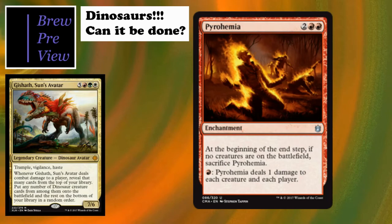Pyrohemia is a big card for the deck. At the beginning of your end step, if no creatures are on the battlefield, sacrifice Pyrohemia. You can pay one red to have Pyrohemia deal one damage to each creature and each player - really interesting way to trigger enrage. If we have Ranging Raptors out, we ramp twice; if we have Ripjaw Raptor, we draw two cards and potentially kill smaller creatures. Since we're gaining so much life, we really don't care about the player damage.